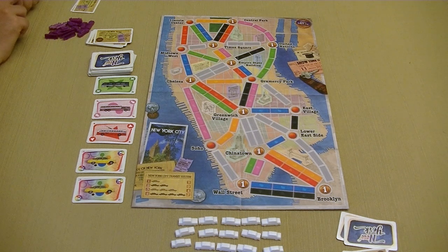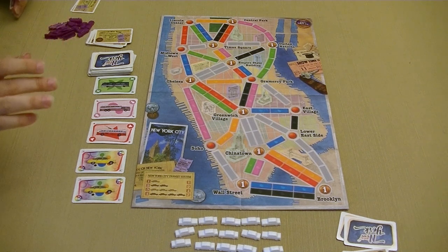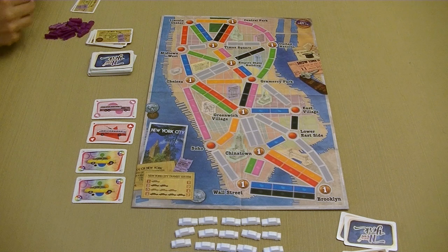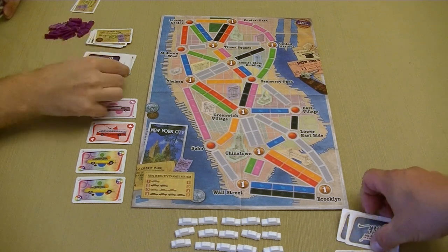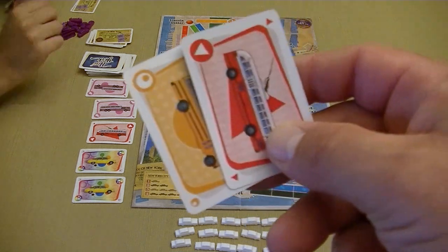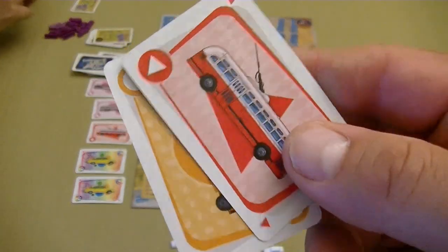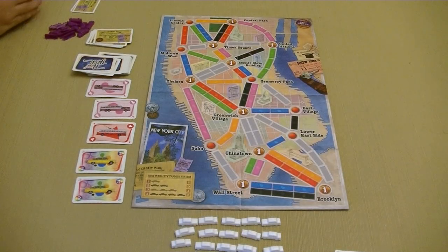The youngest player goes first, so that is going to be Chris. Chris draws a green from the face-up cards and takes a blind draw. Here are the cards that I have — you'll probably see me showing my cards as we go along.